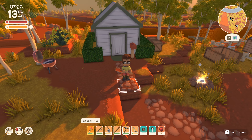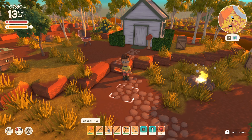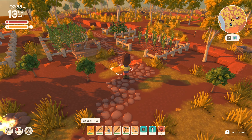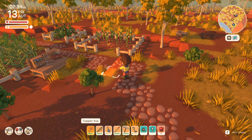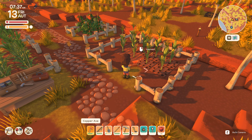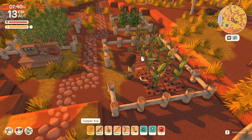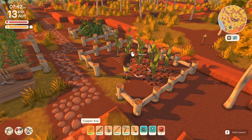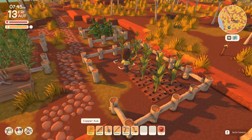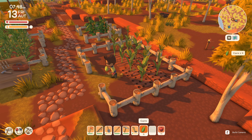In the previous episode there wasn't a lot that we did, but we did finally craft the wheat mill in preparation for any harvest that might happen sometime soon. I'm just eyeing the corn over there because I've noticed little bits of sparkles, and as I suspected it does look like we can harvest some of the corn today. This is technically our first ever harvest, so let's go ahead and do that now. Just grab all of the corn and then we'll start the day.